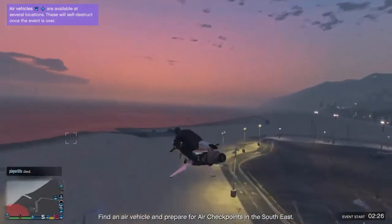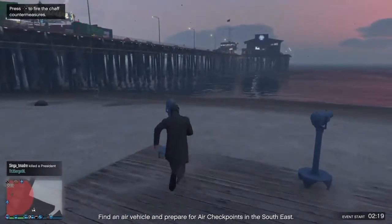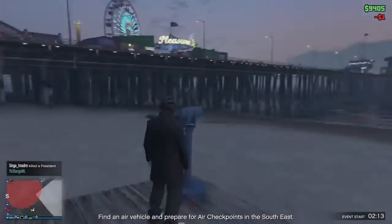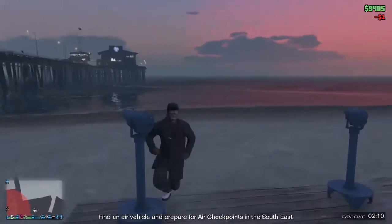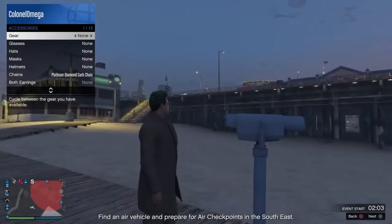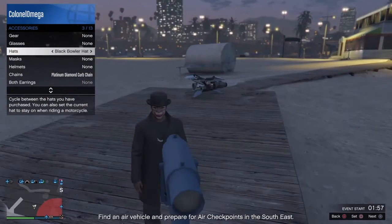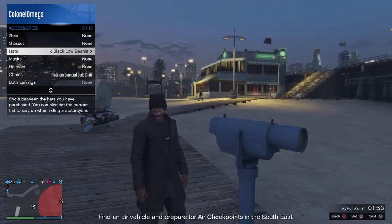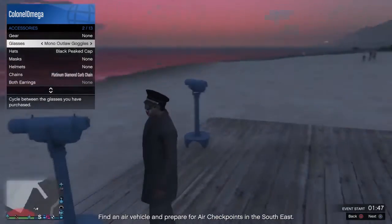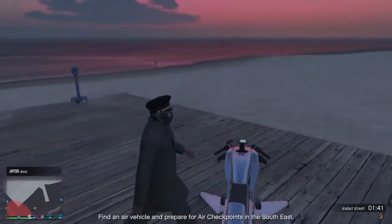Fly over to the nearest telescope area, run over, and do the telescope glitch. Once you're in accessories, make sure you put the cap on first — the black peak cap — and then put the glasses on: the moon outlaw glasses. And boom, you've got the first costume.